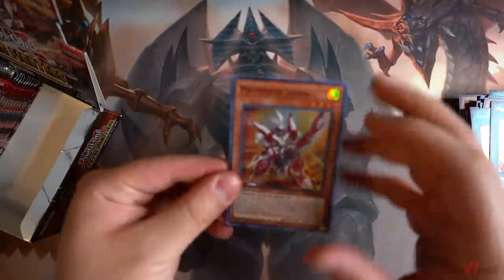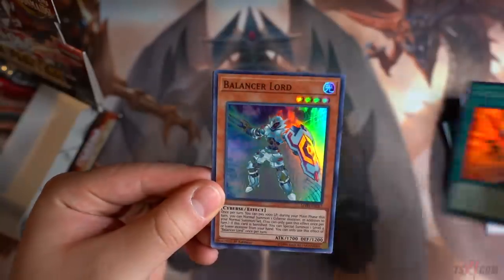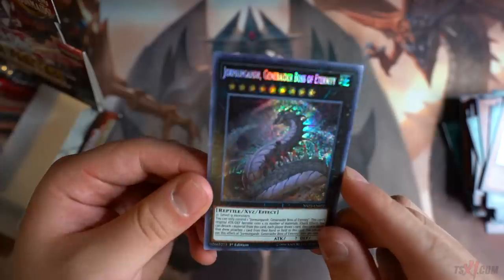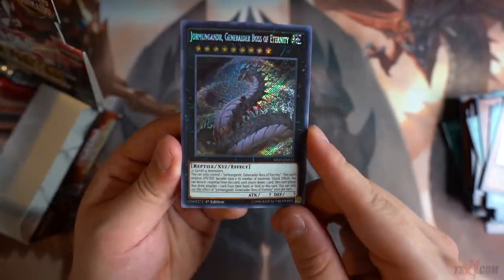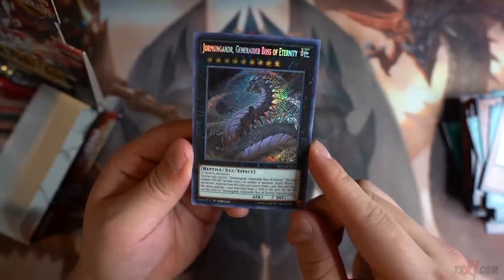Last pack on the right side. Mathmech Sigma. Stamping Destruction. Mathmech Billion Blade Nuda. Battlestar Lord Super Rare — beautiful Super Rare Reprint. Generator Boss of Eternity — really cool, the main boss monster for Generators, which is really awesome.